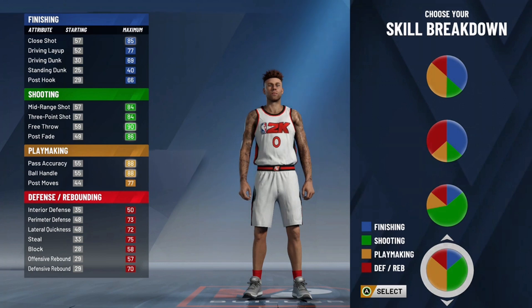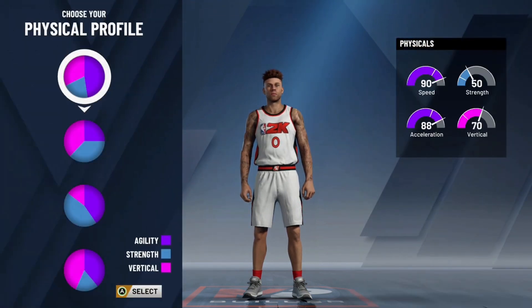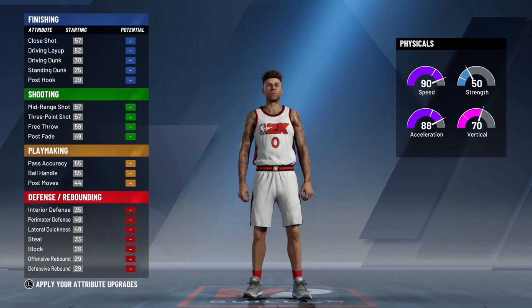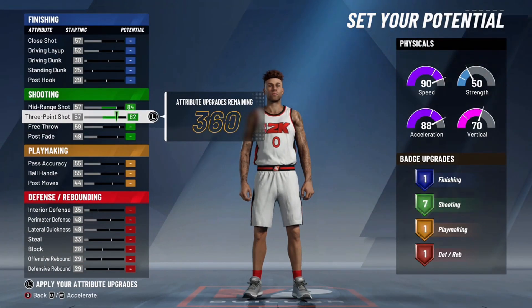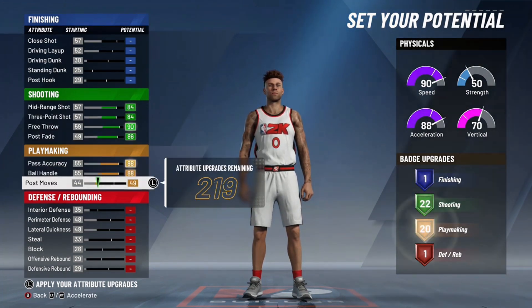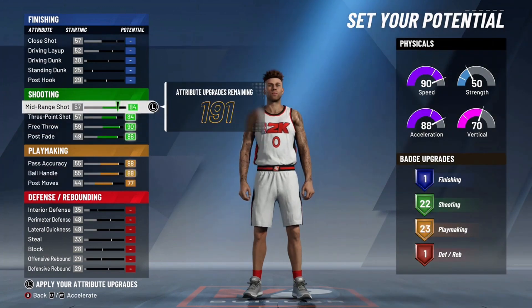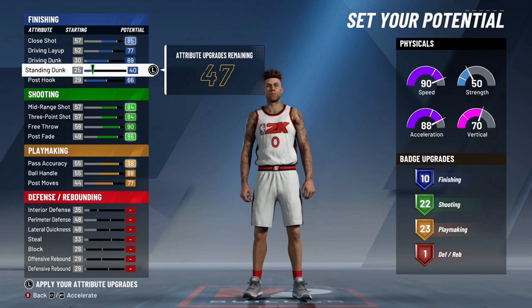Moving along to the number 2 spot on my list, we have the Playmaking Sharpshooter with minimal defense at 6'2". The speed pie chart is the way to go that you're looking at right here — I wouldn't recommend anything otherwise. But this is where a lot of people go wrong with this build. Making it 6'2" or even 6'1" is becoming something a lot of people like. A lot of people also like to go all out on the finishing, literally just for the badge spread.